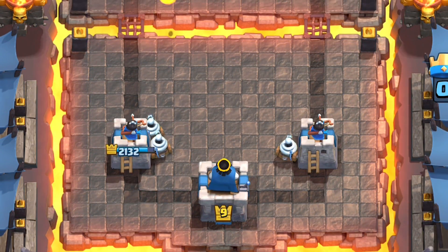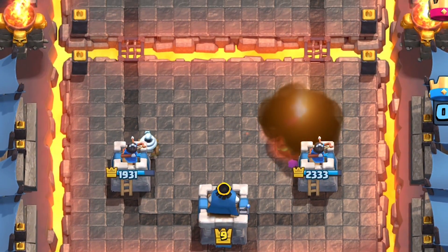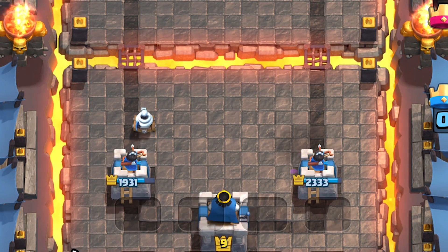But if your opponent is always Fireballing the side you're splitting more heavily on, you should switch it up to bait out their Poison or Fireball so they don't get value on that one big Golem push.